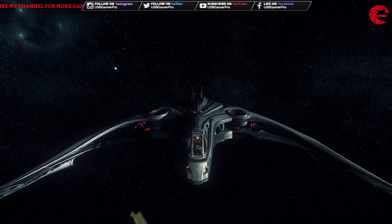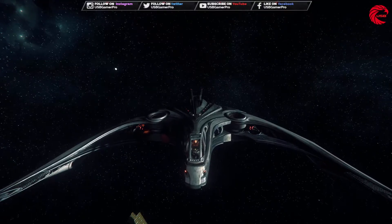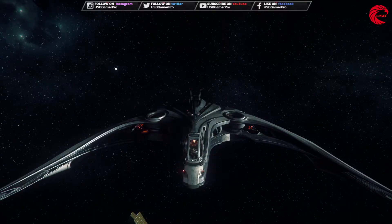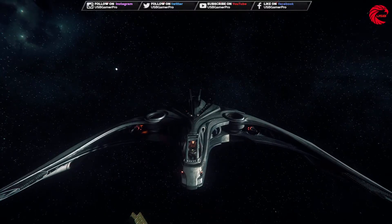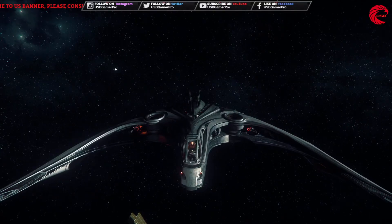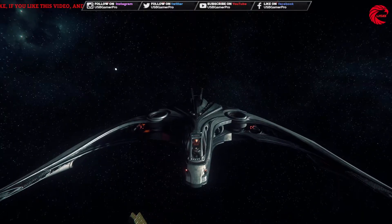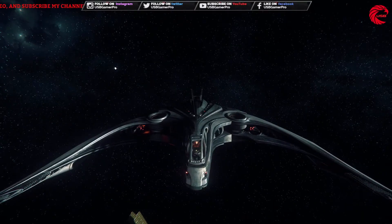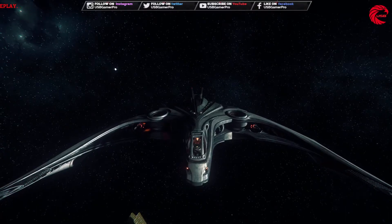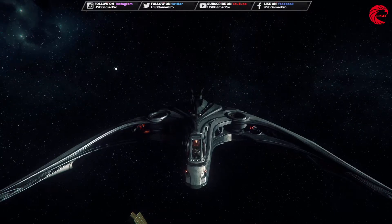Let me tell you guys about the ship's components and hard points. About this ship — let's talk about size first. It's only 16.5 meters in length, the beam is 20 meters, and it's 5.5 meters high. It's a small light fighter ship.